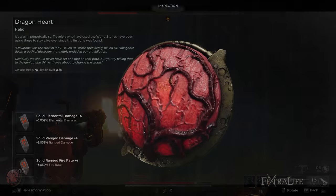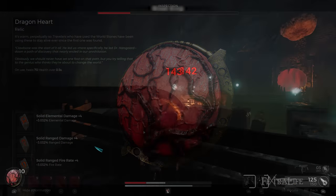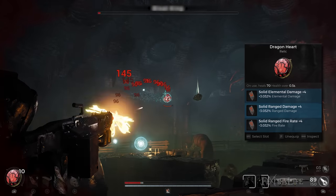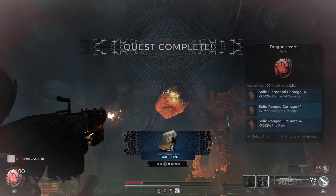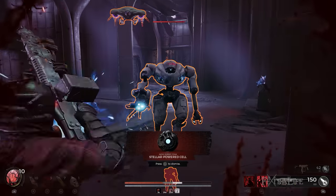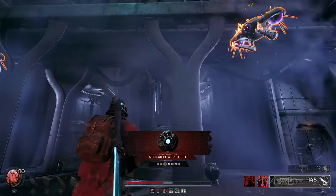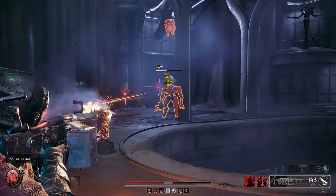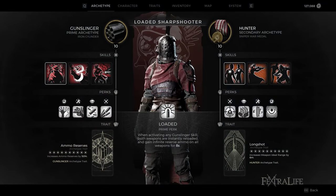Relics greatly depend on the user's preference and how good they are in terms of playing the game. Experienced players may use an advanced relic that adds more offensive buffs by disregarding the need to replenish their health, but for beginners I would still recommend using the Dragon Heart as a general relic. Acquiring relic fragments is heavily based on RNG, thus I will be suggesting to you to use whatever you have right now, but if blessed with RNG concentrate on elemental damage, fire rate, recoil, crit chance and range damage.